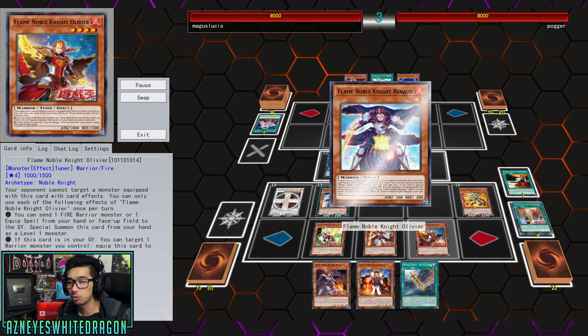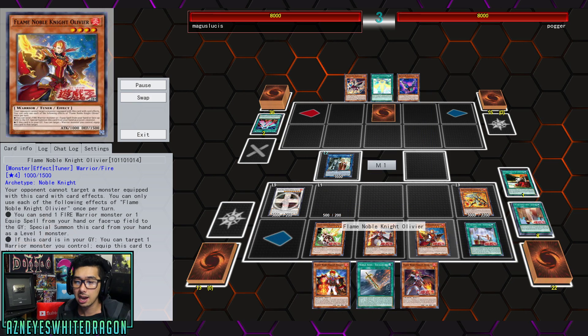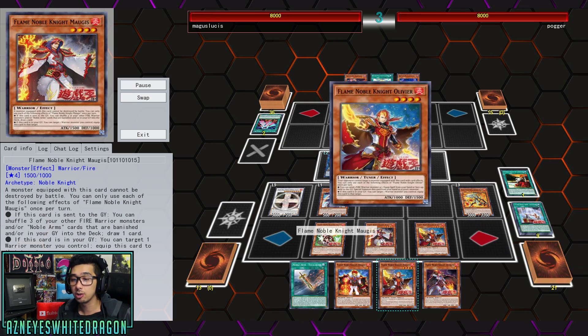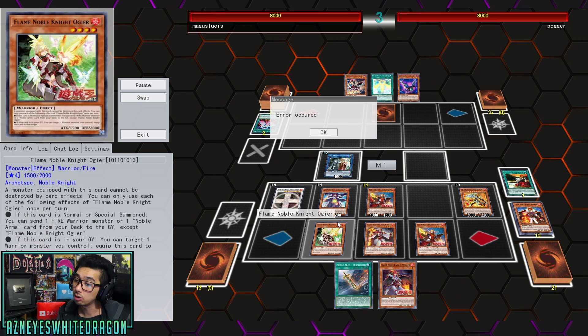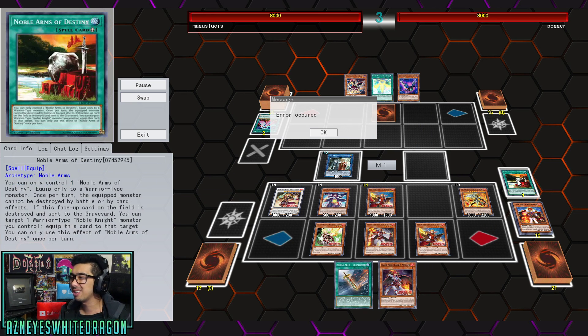We have all of the equips set up, so the monster cannot be targeted, cannot be destroyed by battle, and can't be destroyed by card effects. That's the whole setup. If you have the boss monster, you don't have to equip it to him — there's also the Destiny equip, which kind of does both in one.